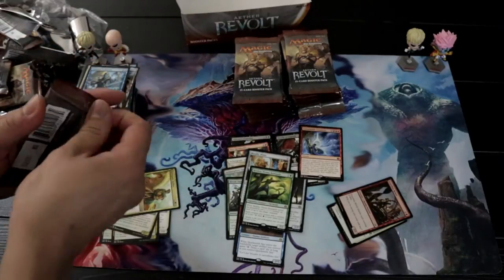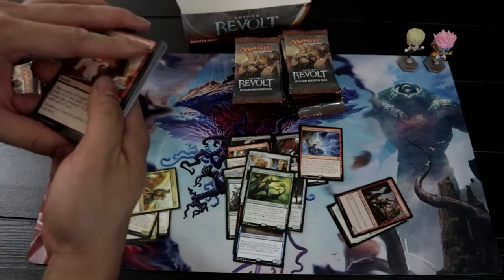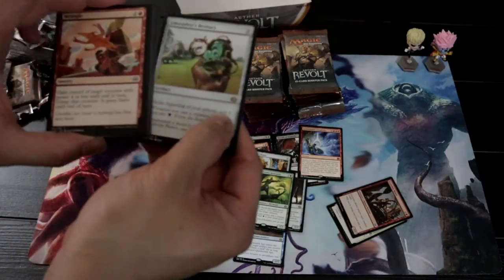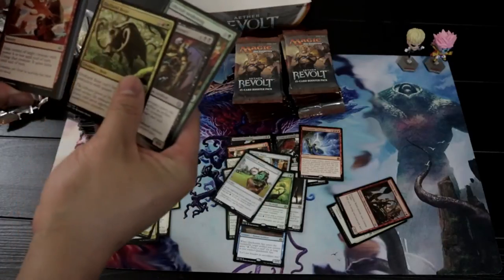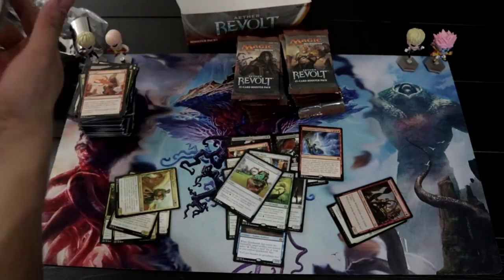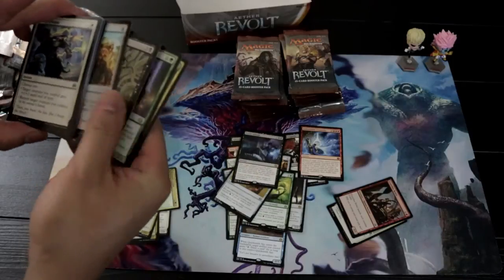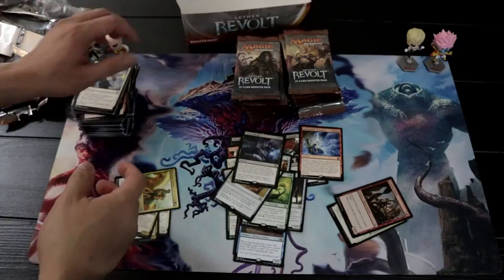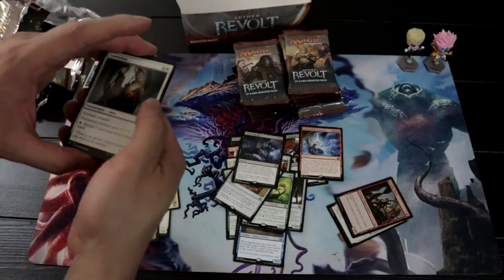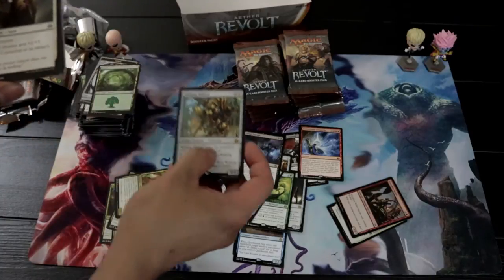It's so good against a lot of aggro and control decks, because the counters it gives with Winding Constrictor and the Verdurous Gearhulk — it's so good. Alright, we got a Lifecrafter's Bestiary. Rare is Secret Salvage. Still no Fatal Push — wow, crazy. We got a Walking Ballista! That is so good.